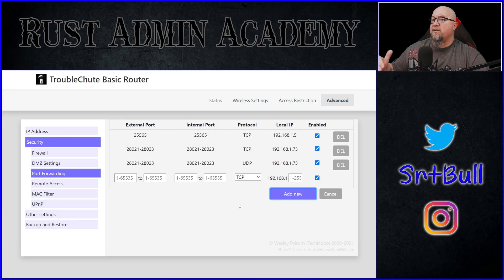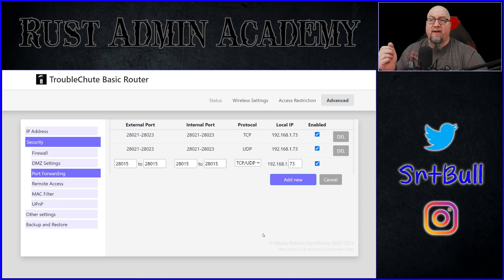You need TCP and UDP, so if your modem only allows one protocol at a time, go back and create those same port numbers again using the UDP protocol, pointing to the same IP address — then click Add New. Now you have both rules with the correct port numbers going to the correct IP address. Some modems and routers don't allow ranges at all, which is fine — just do it individually for each port number, entering one external port, one internal port, the IP address, and the protocol.